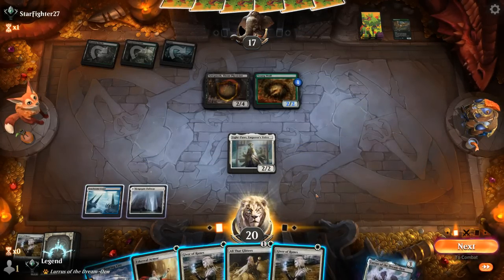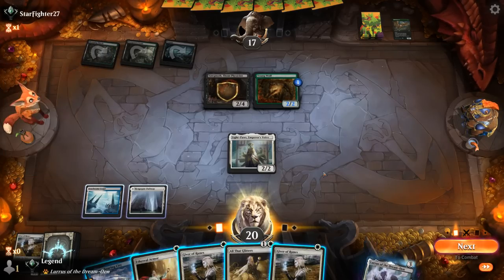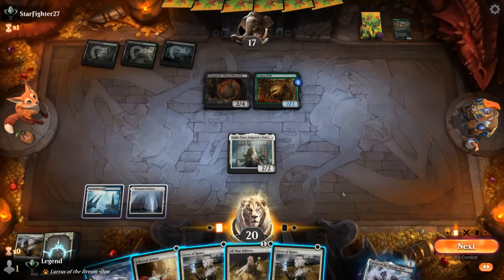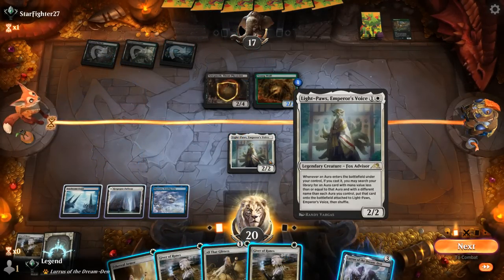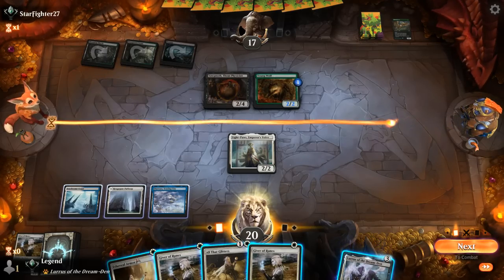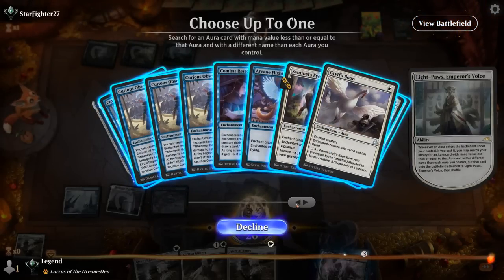We get to untap and I'm going to make the most out of this. I could just play Ethereal Armor and All That Glitters. Sadly there's no green enchantment to search up to give Light Paws hexproof in Historic. If I make Light Paws large enough, the main concern is a Fatal Push. So maybe I don't want to go all in — I could play more Givers of Runes, but I can't triple-spell Giver. I want to make Light Paws flying or at least unblockable to get past Young Wolf, otherwise the opponent can just sacrifice it.